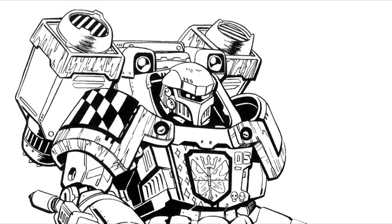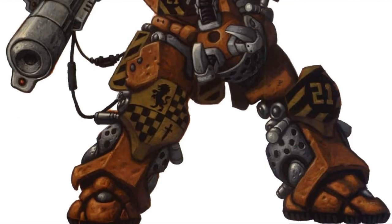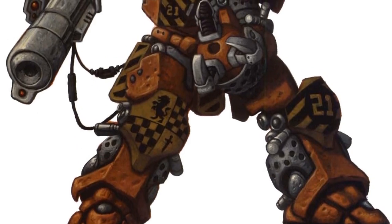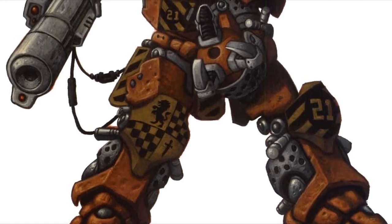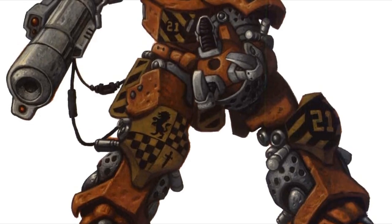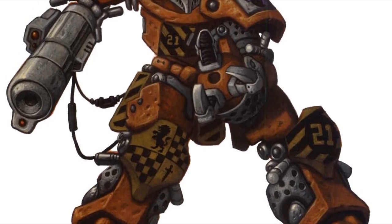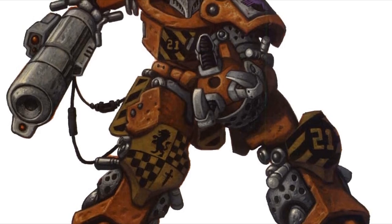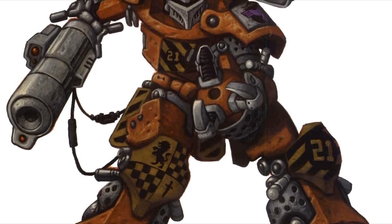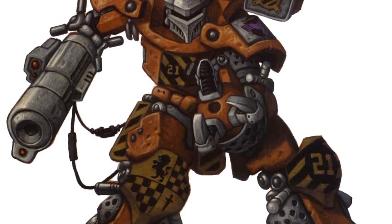The Free Worlds League military, however, was not satisfied with these early models. While it could leap in the air via jump jets, just like the elemental, the Longinus did not carry the backpack SRM launcher. Other Inner Sphere design teams which had attempted to match these two capabilities found the suits too ungainly to control on the ground or in the air. At the insistence of the military, the Longinus development team spent another eight months trying to solve the problem before coming up with a solution. The suit would have both jump jets and the SRM launcher, but the former could only be used after the latter was expended and jettisoned.